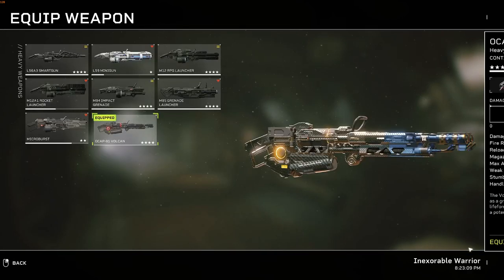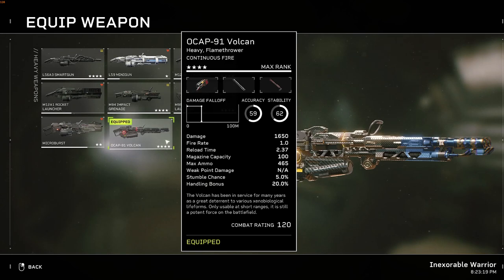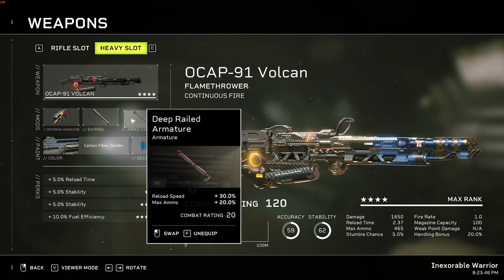Apart from those two, there is a third option — a high-risk, high-reward weapon: the OCAP-91 Vulcan flamethrower. If Ripley could use it, so could we. But she didn't have a squad of three when she did. So if you use it, you have to be really careful and positioned right in front of your team so they can't accidentally strafe in front of you. Attachments: Phosphorus Munitions, Twist Rifling, and Deep Railed Armature.